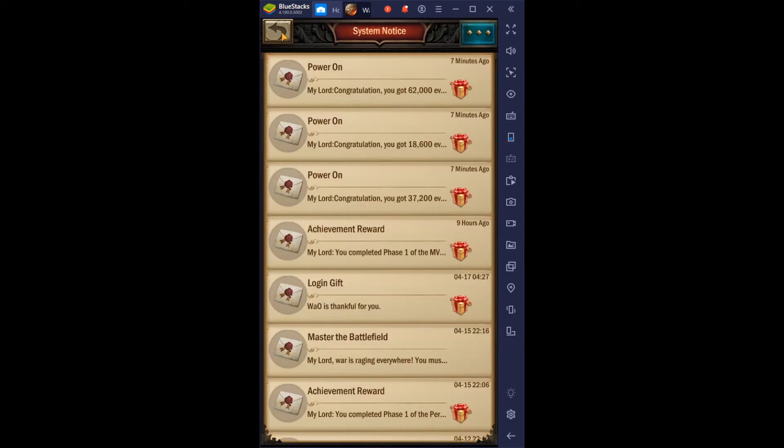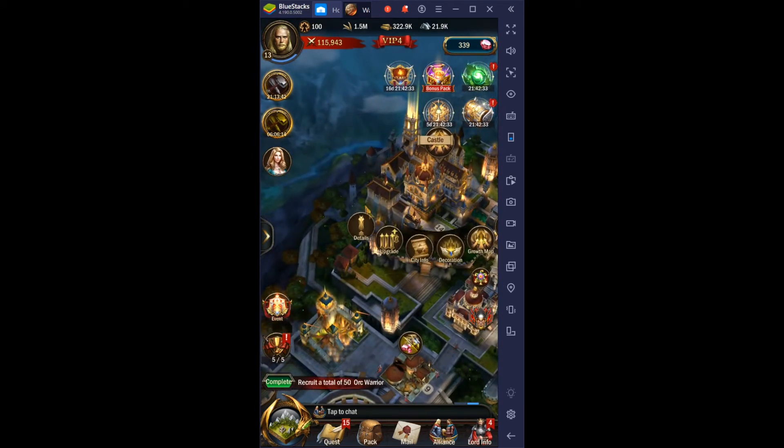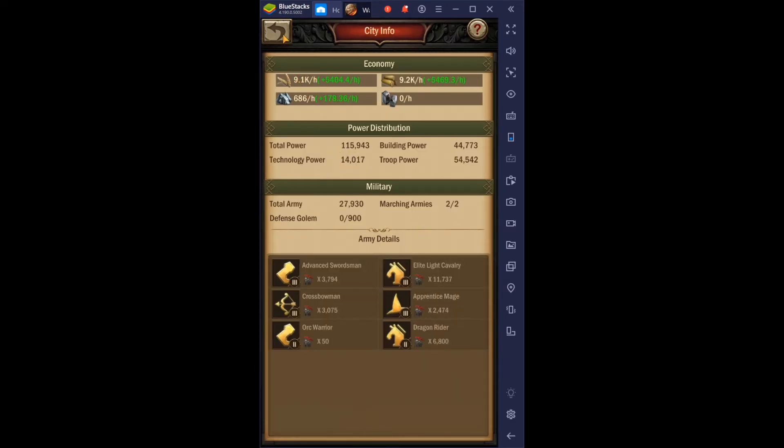You always get gems as a reward from the power event. Like I said, I can upgrade other buildings if needed but I think I'm good — just doing some upgrading.